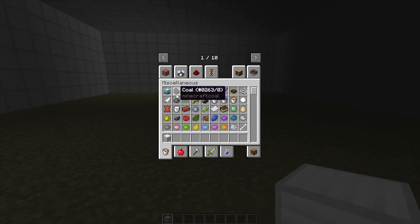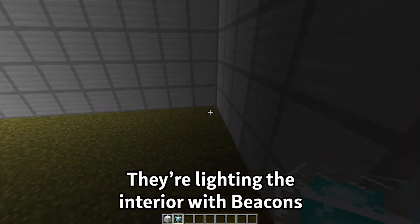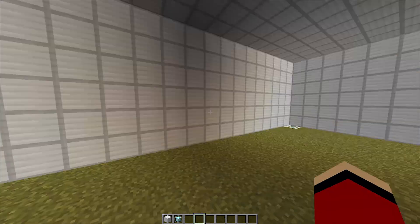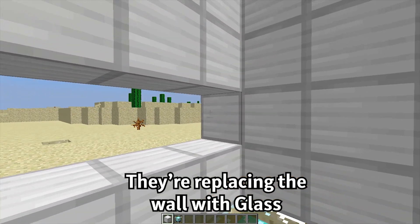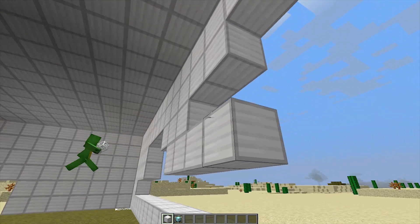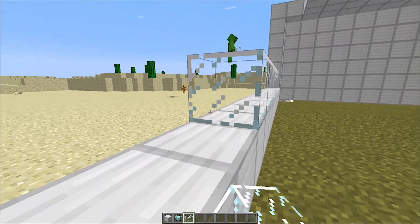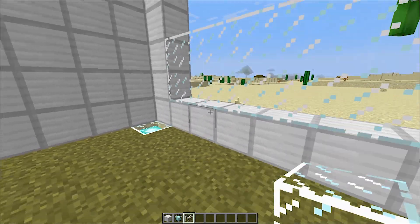Our security house is looking a little dark. Let's use beacons to light this place up! I'll leave a beacon in each corner. That's much better! But since we want to see the Witherstorm coming, we should replace this wall with glass. The whole thing? Yep! Let's break this entire wall down and make sure the window's huge. We'll be able to see the Wither right away! We want to be ready as soon as the Witherstorm approaches. To make sure we're still protected inside, we'll use thick reinforced glass blocks. Thick glass is tough, so we'll be totally safe!